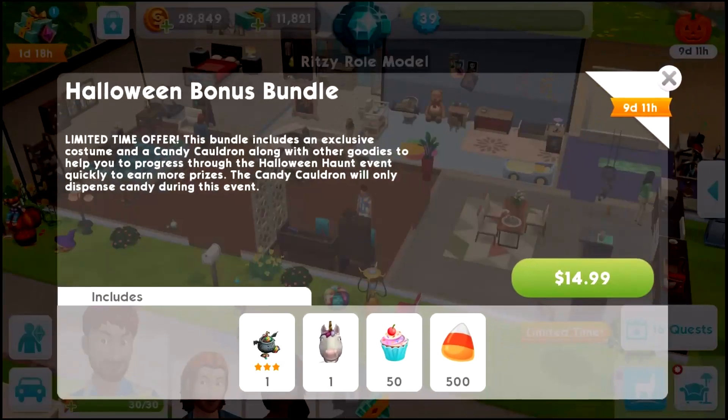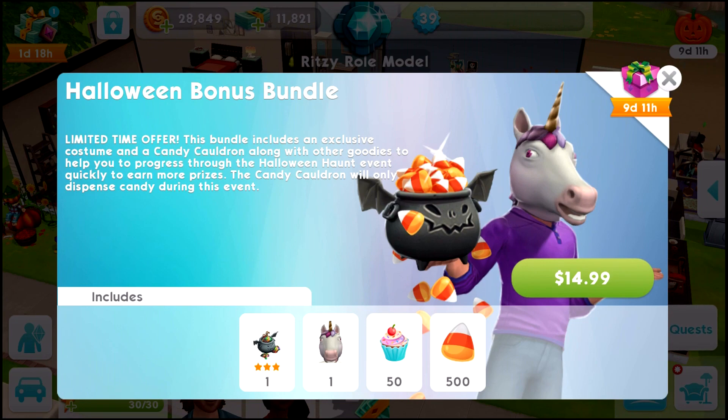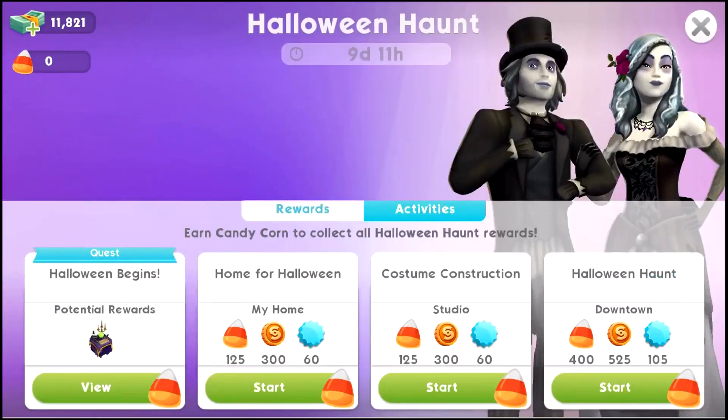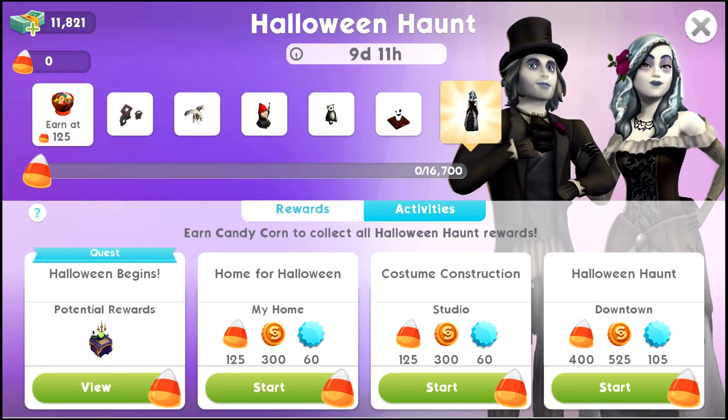There's also a Halloween Bonus Bundle limited time offer. This bundle includes an exclusive costume which looks like a unicorn, and a candy cauldron which is so cute, along with other goodies to help you progress through the Halloween Haunt event quickly. The candy cauldron will only dispense candy during this event - it's available for about nine and a half days.